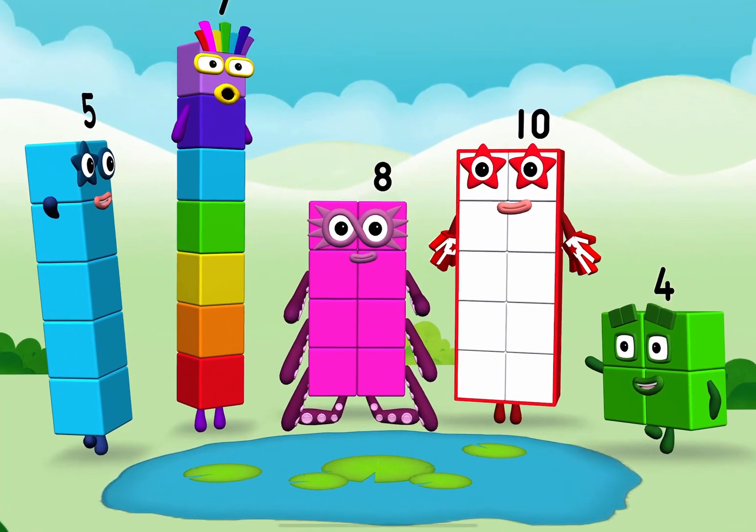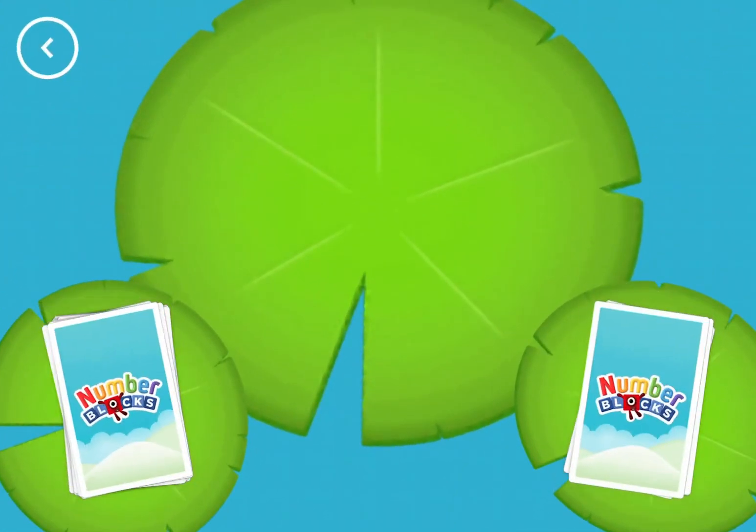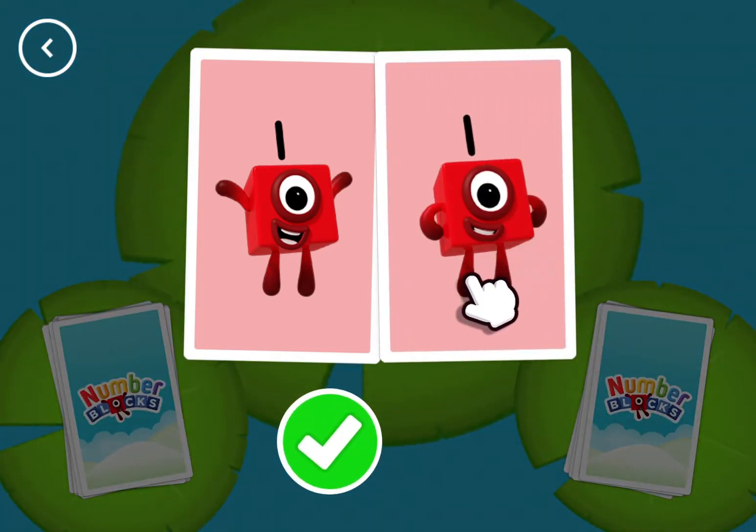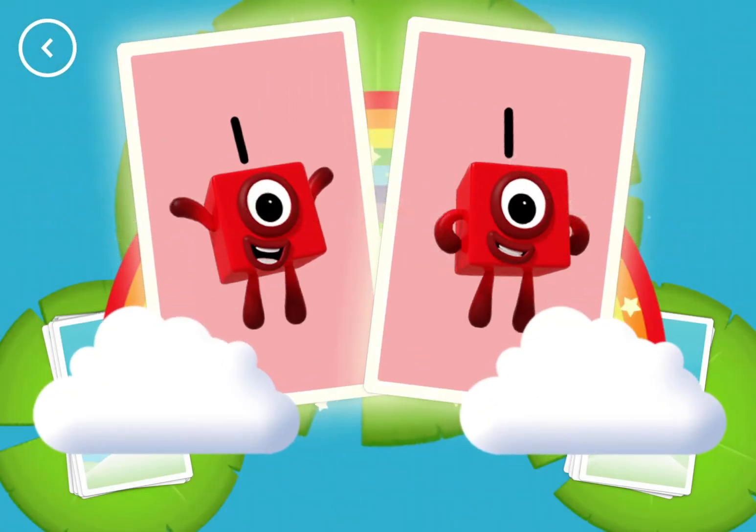Hello! One! When you see two cards with matching amounts, tap on the tick button or the card. Snap! Or find two matching values.